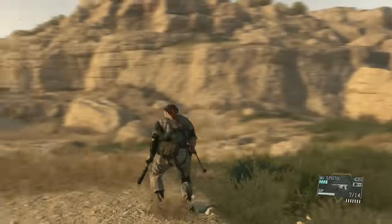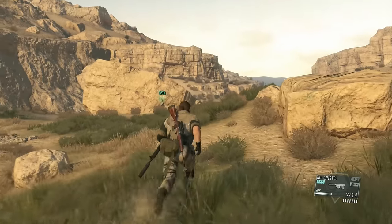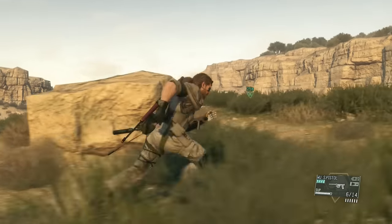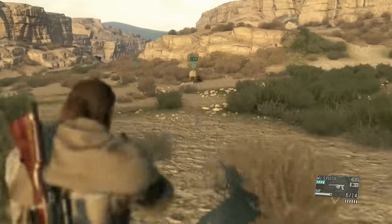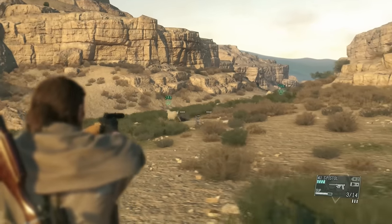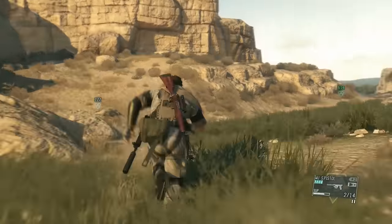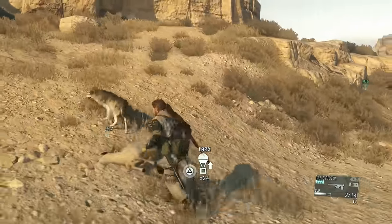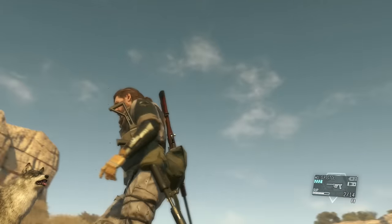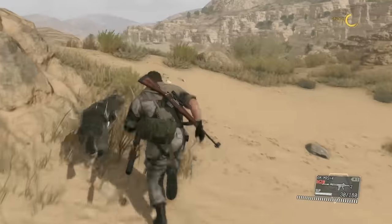The reason we've got D-Dog is because he can sniff out stuff — wildlife, enemy soldiers. D-Dog found a wild animal straight away: he sniffed out a sheep. The first thing we're going to Fulton is this ninja sheep. Look at him evade! I'm pretty sure I did hit him with one tranquilizer, so he should fall asleep in a minute. There we go, he's asleep. He can go back to my zoo — remember the zoo, Dave? From the Mother Base video. Bye! See you on Mother Base.